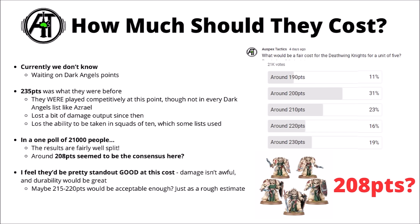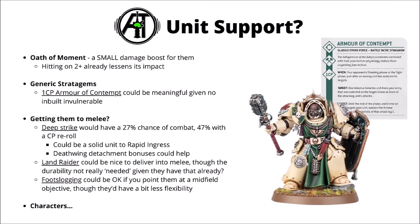My instinct is that 210 points would be a very good cost for them given their tankiness, and I think they'd be solidly playable at around 215 to 220. Against common weapons they're about twice as hard to take out as standard Terminators, which is meaningful. For getting into combat, Deep Strike is a reasonable option — a 9-inch charge gives roughly a 27% chance of making it, going up to 47% with a Command Point re-roll.